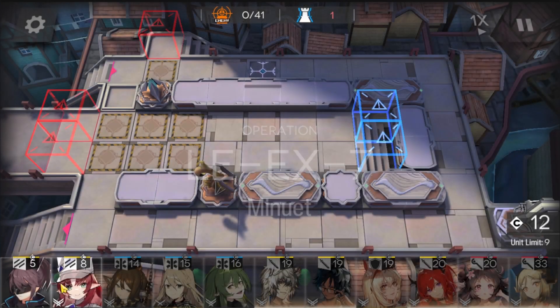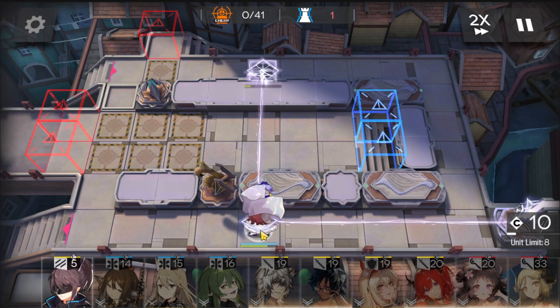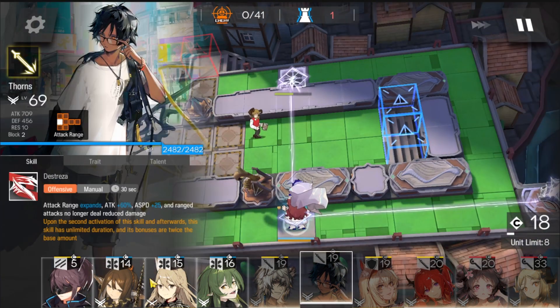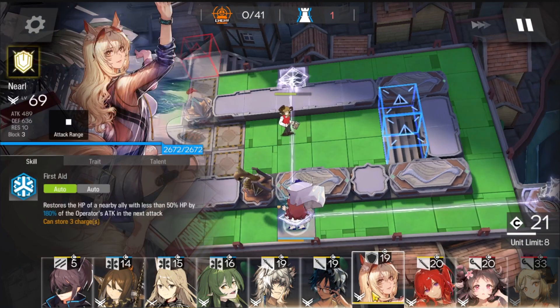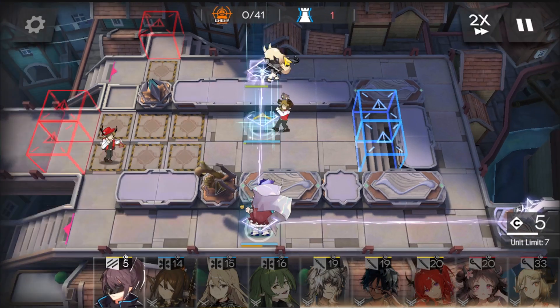First, deploy Myrtle immediately when the stage begins and activate her skill immediately too. Her skill also needs to be M3, otherwise you won't have enough DP. When that enemy comes, you won't have enough DP to deploy your defender. Deploy Neural here facing up.